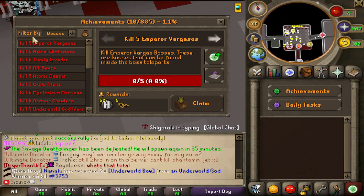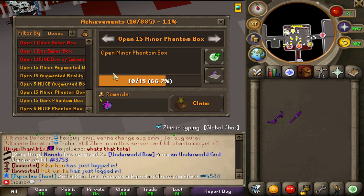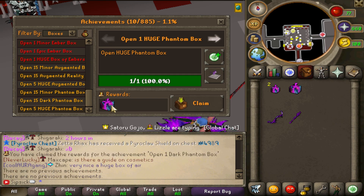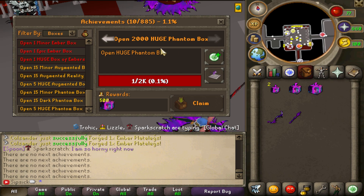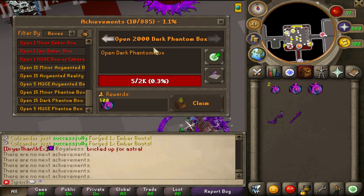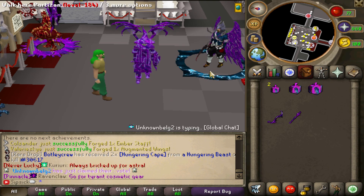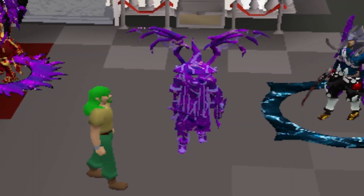Let's also check out the box achievements. We can claim the Phantom Box tier one achievement, and we can also claim from the dark one and the huge one. If you open 2,000 huge Phantom boxes you get 500 as a reward, and the same goes for the dark and minor boxes. There is just so much content - make sure to hop online to Astral, link's in the description, and I will see you guys in the next video. Peace out!